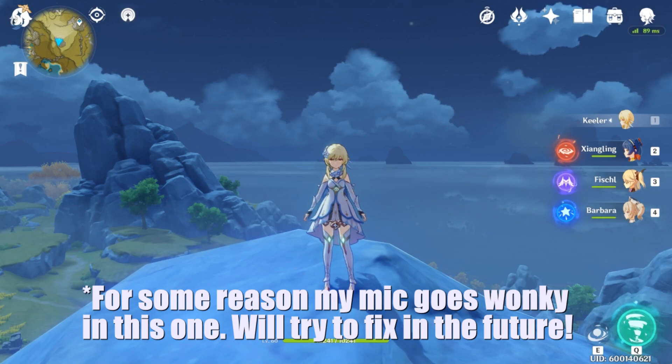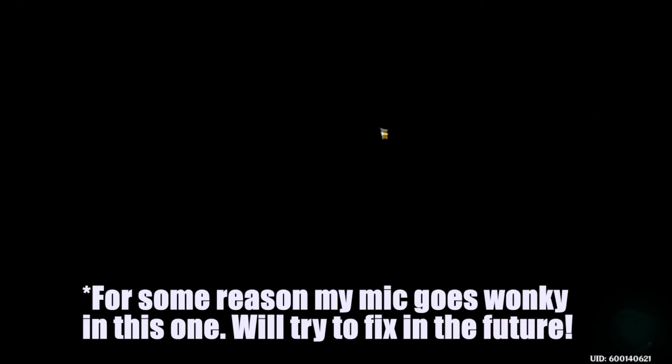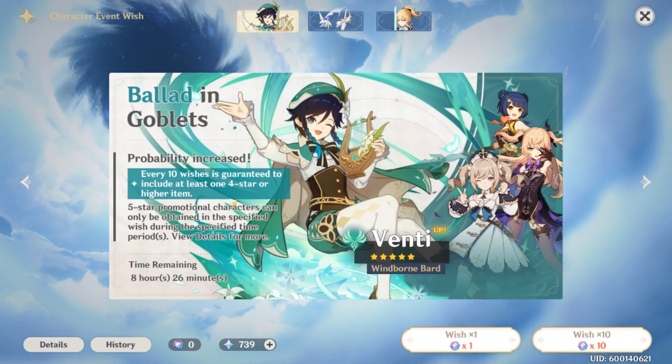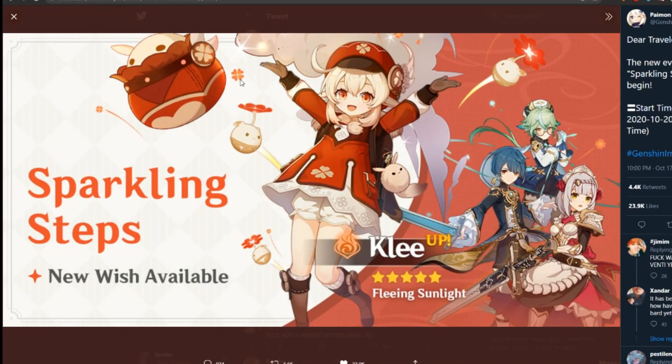Hello everyone, welcome to another video. Today we're going to be talking about the new banner that comes out in about eight hours and 26 minutes once Venti's banner is done. We're going to be talking about the new banner called Sparkling Steps, which is Klee's banner. She's being added to the game — she might have been in the closed beta play test, but she's finally coming to the game.